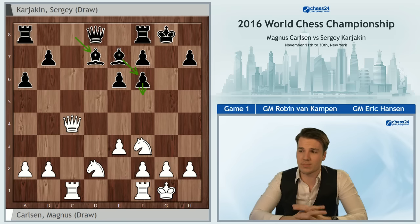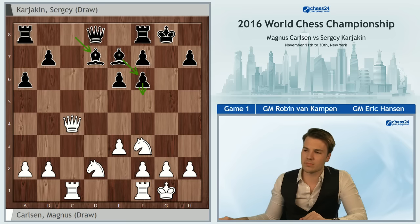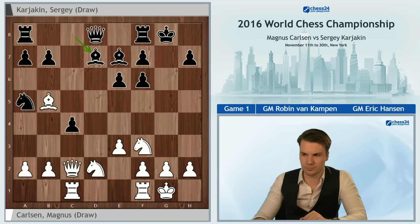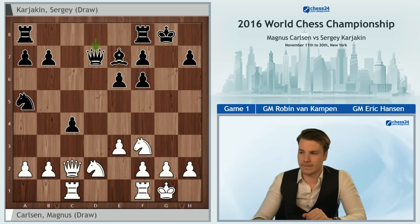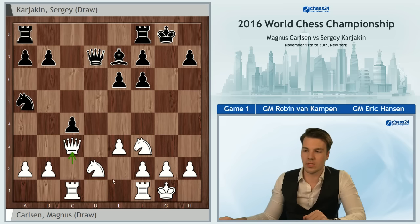As we'll see in the game, Bd7 in this position immediately allows for a trade of the bishop pair. And after Qc3, Magnus nicely highlighted that there is a bit of a weakness on f6, as Ne4 is quite an annoying threat. Now, for example, how could this work? First of all, the knight on a5 is under attack, so let's say we defend it with Qb5.